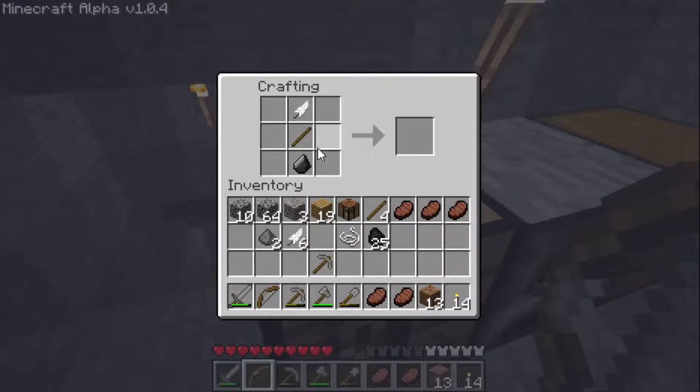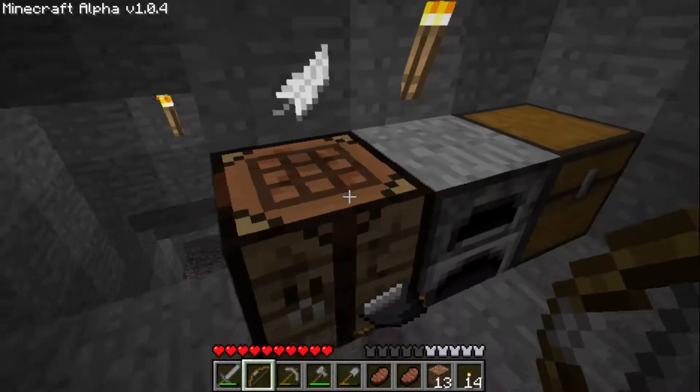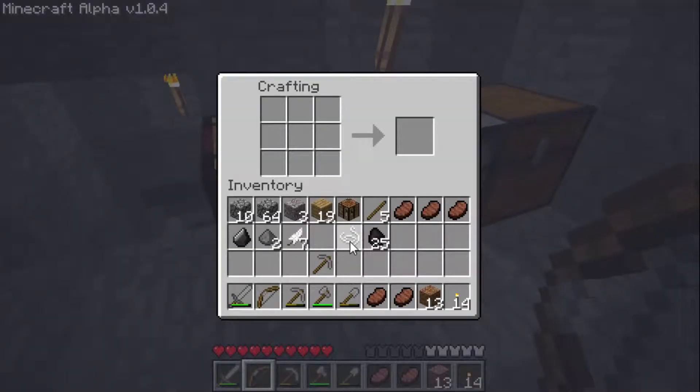And how you make arrows is with flint, a stick, and... can arrows not be made in this version? Can arrows not be made in this version?